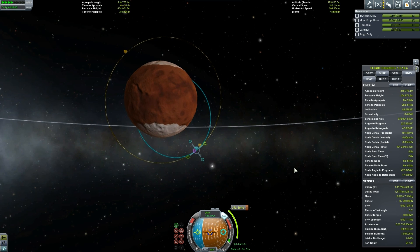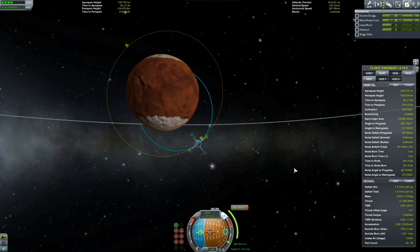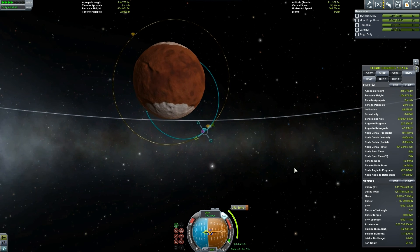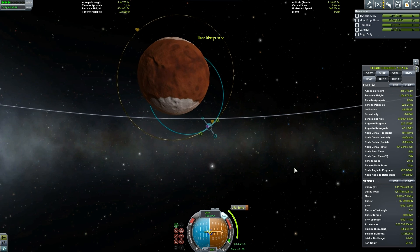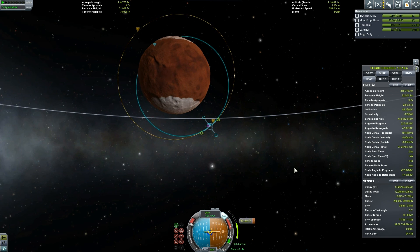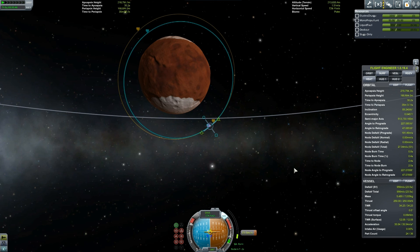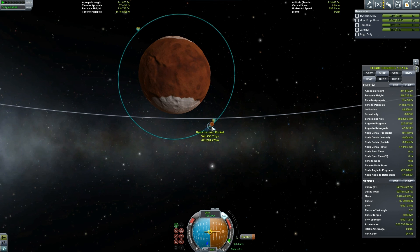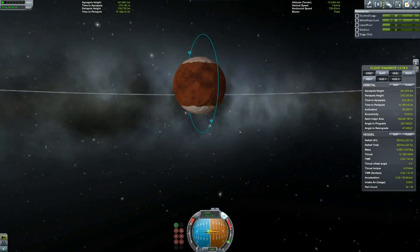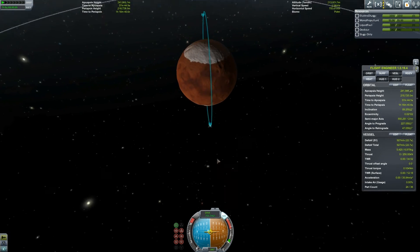In the second part of this Duna landing and rescue mission, I'll be rendezvousing with the craft around Duna and returning Maxi to Kerbin — hopefully you'll join me for that. Burning now to complete my orbit, and we can leave her there. She's not going to get sucked down into Duna's gravity well anymore — she's safe up there. Thank you for watching, guys.